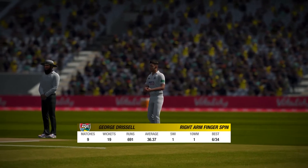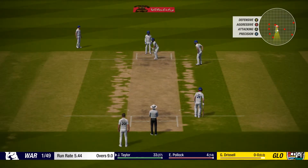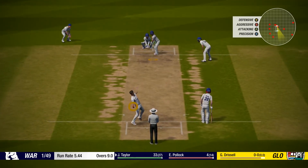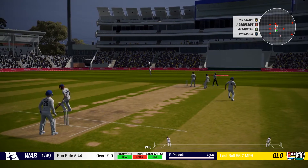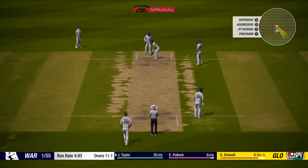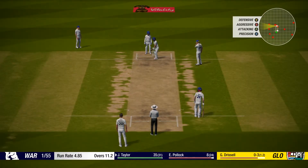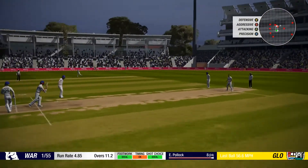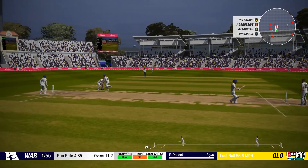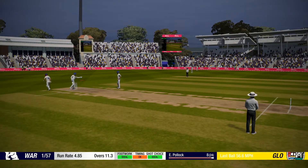George Drissel in with some right-arm finger spin. We usually do alright against the spinners. We're on 33 off 27, nine overs gone, scoring at a decent rate of 5.44. We play one down the middle for a single, then on to 35. Oh - that's a beauty, turned back off the seam, narrowly missed the outside edge into the hands of the keeper. Drissel again - shorter delivery, Taylor meets it, we go for two and nearly run out again - a direct hit there would have seen us gone. We really need to sort this running out - it's ridiculous.